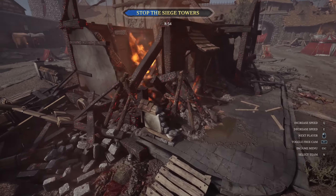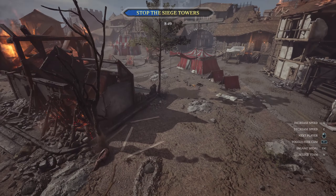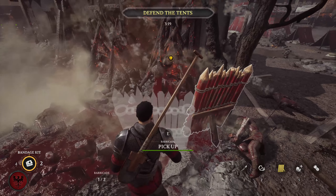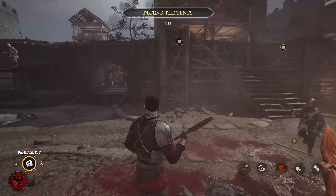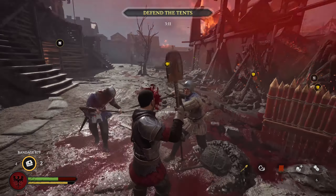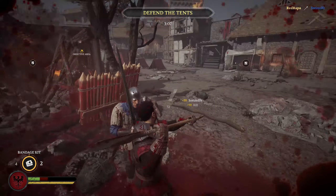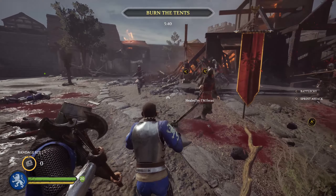Once you've conquered and held the gatehouse for a small while, you get to the next stage: burn the tents. There are two places you can get torches from — you can see them on screen right now, as well as the tents. The defenders should try to get around these as fast as possible, since the spread-out nature of the tents makes them hard to defend individually once there are multiple torchbearers present. Place traps and stuff around the fires and try to focus the torchbearers if anyone gets to grab one.